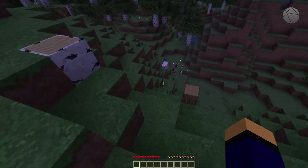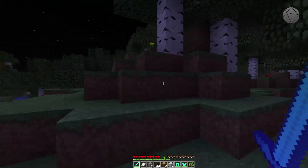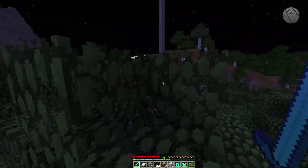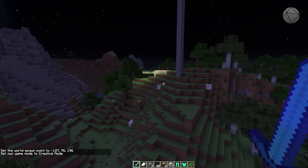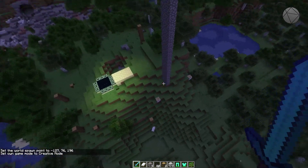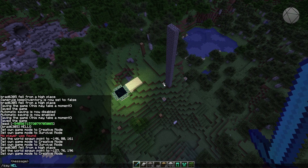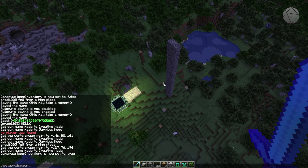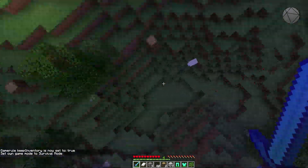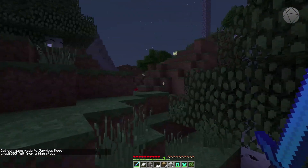That'll set you to respawn over here normally. Let's set the game rule so I don't drop all my stuff — 'game rule keep inventory true'. Now I'll set myself back to survival and fall to my death. I'm going to keep all my stuff. And now look — I spawned over here by that tree I was talking about. So it doesn't put you on the exact block, but it will put you near it.